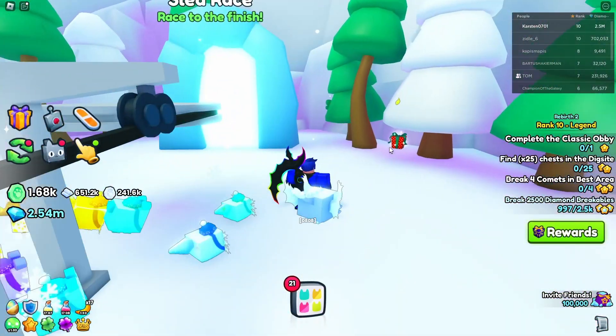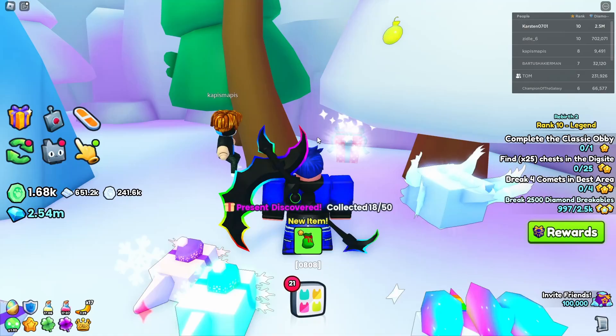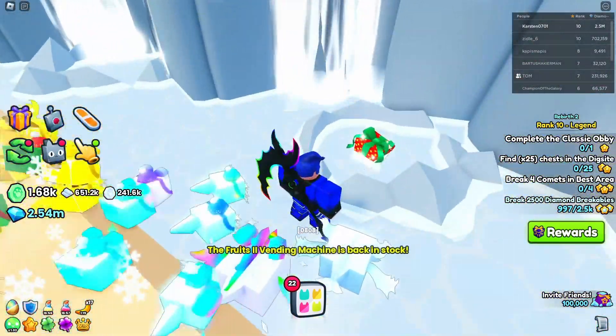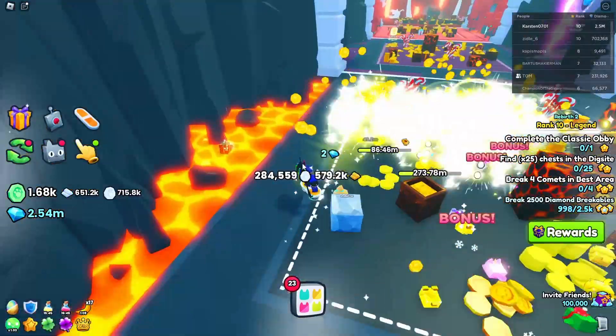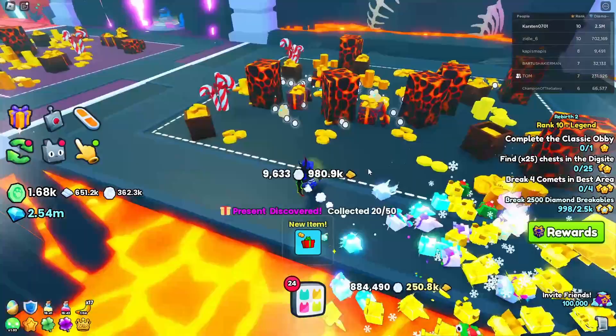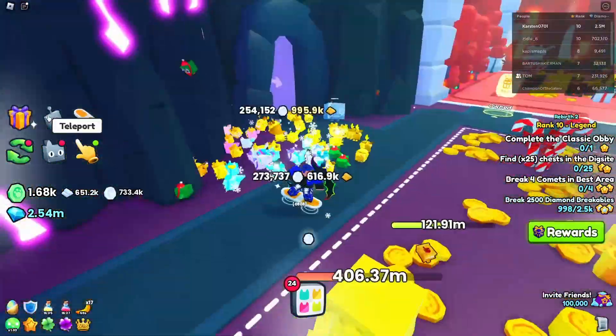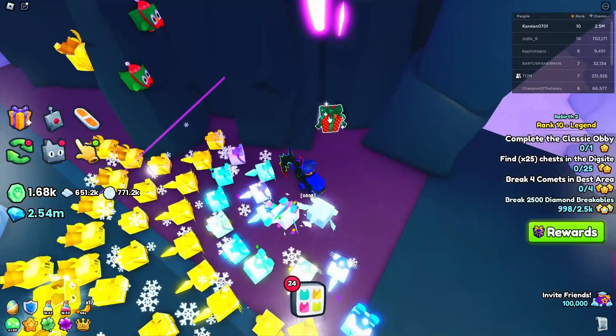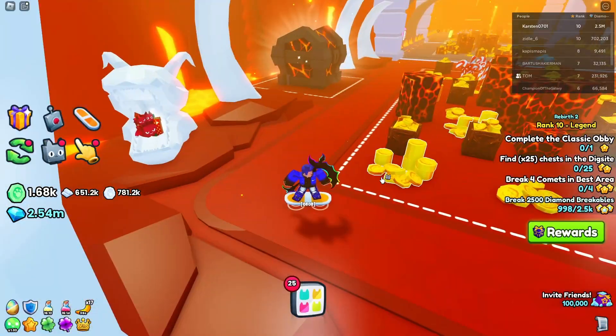Then up here at the sled race, it is right here. Then going into area 41 with hot springs, it is right here in this water. Then area 43, it is right here in the lava. The next area at area 44, it is right here next to the tunnel.